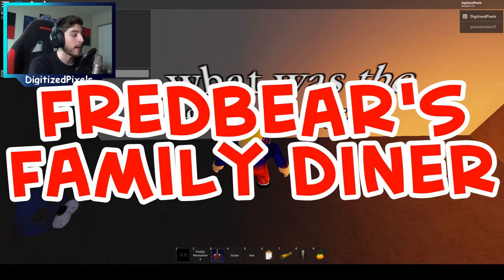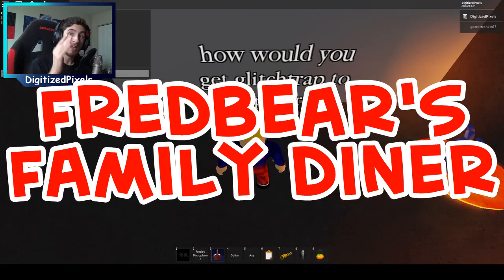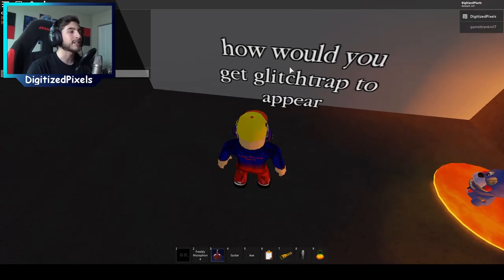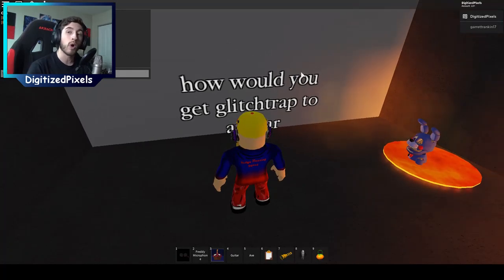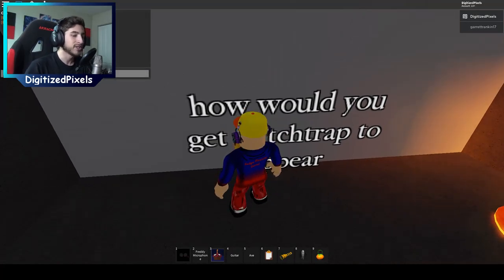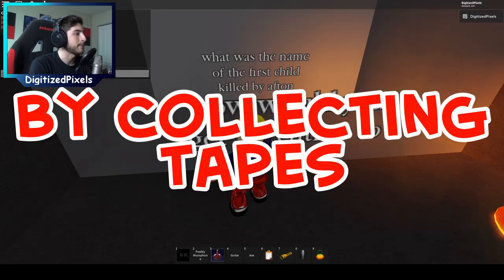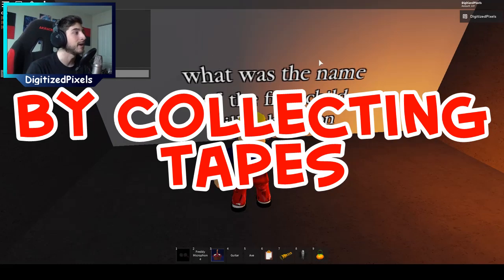You have to add the apostrophe S — Fred Bear's Family Diner. Remember, you gotta have that apostrophe. Just copy exactly how I put it on the screen. Next one is: how would you get Glitchtrap to appear? This is the one that got everybody because we tried everything — the answer is by collecting tapes. That is the answer.